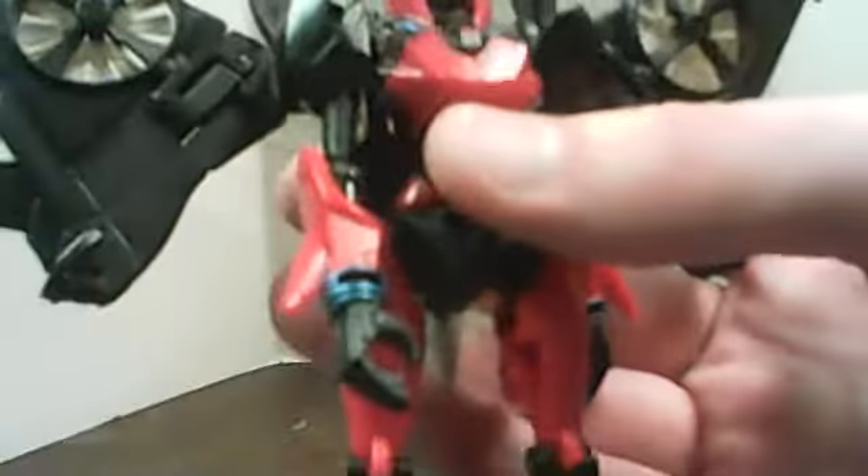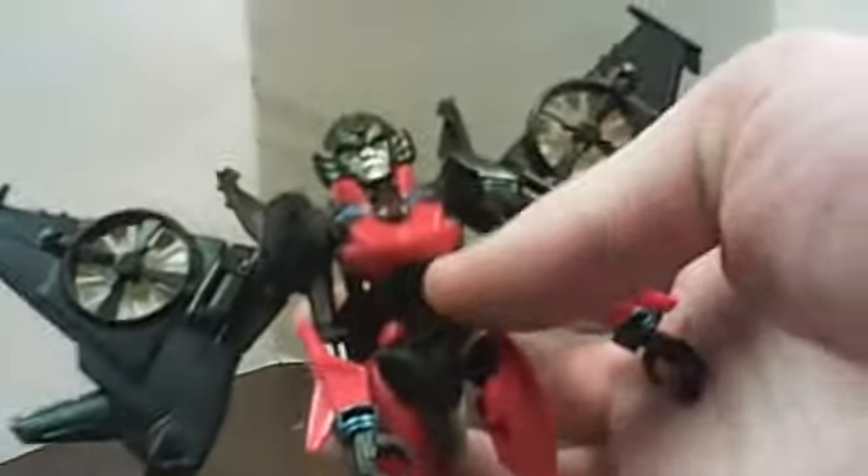Now we're going to transform her. Starting with the shoulders — the shoulder pads move up and down freely. I actually prefer them down; the actual art shows them up, but giving her slightly thicker shoulders is just my preference. Rotate her hips all the way around, start with the feet, then move her shins up to her hips so it looks like this, then rotate these and the rear fin will peg together.